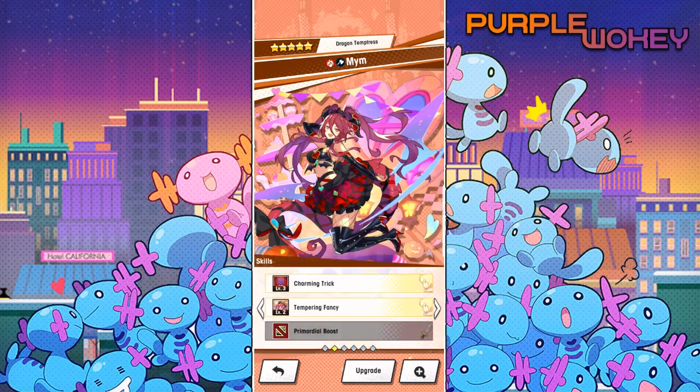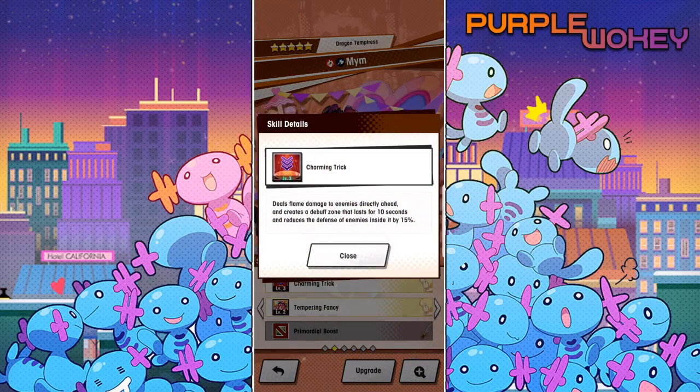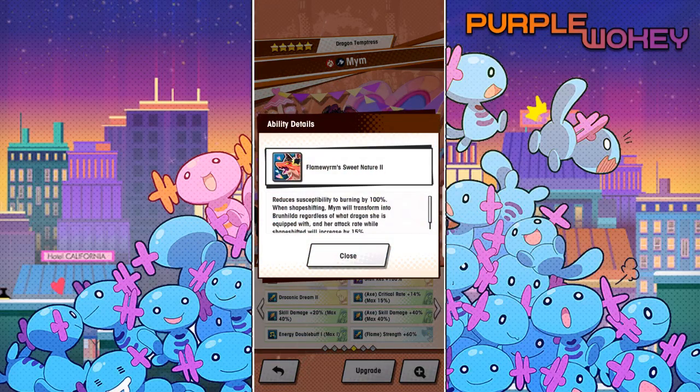Now let's look at her kit — ignore her weapon since it isn't ready yet. She has Charming Trick level 3, which deals flame damage to enemies directly ahead and creates a debuff zone lasting 10 seconds that reduces enemy defense by 15%. Tempering Fury increases the strength of flame-attuned adventurers on the team by 20% for 15 seconds and activates Dream Boost, during which the user's critical rate is increased by 5%. At full mana circle 50, the entire team gets 30% crit damage.